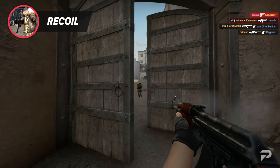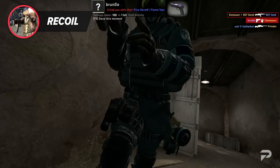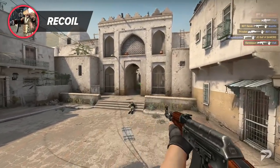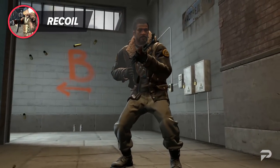Stutter-stepping isn't just useful for the AK — it's useful for resetting the recoil on practically every weapon in the game. It guarantees that you will have an accurate first shot, and that's viable on every weapon in the game.